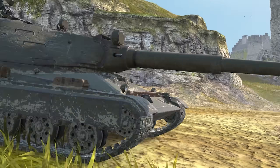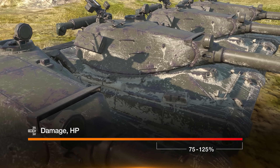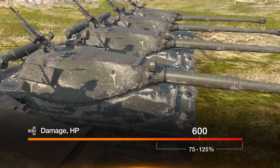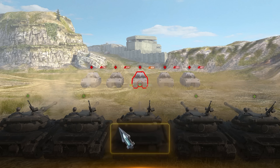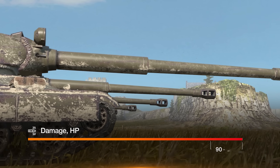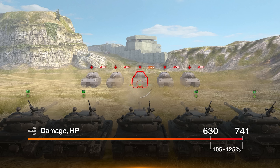Tungsten Shells change the formula for calculating damage in battle. Usually, damage is calculated randomly within the range of 75 to 125% of average damage. If your vehicle's average damage is 600 HP, in battle you can make the enemy lose from 450 to 750 hit points. Tungsten Shells reduce this range for 20 seconds — in case of a penetration, you'll inflict from 105 to 125% of your average damage. For the 60TP, the minimum damage per shot will be 630 HP and the maximum will be 750 HP.